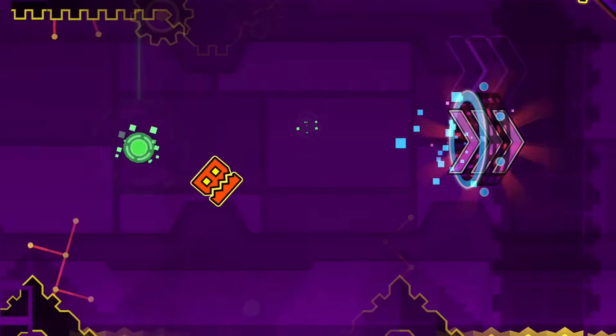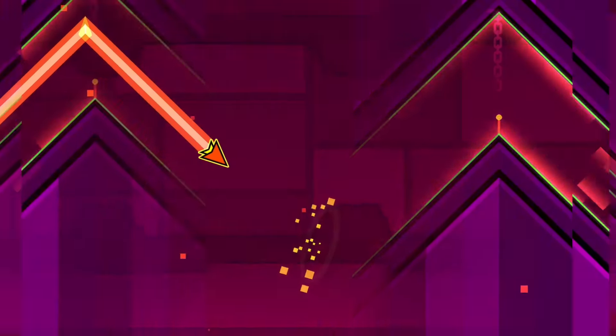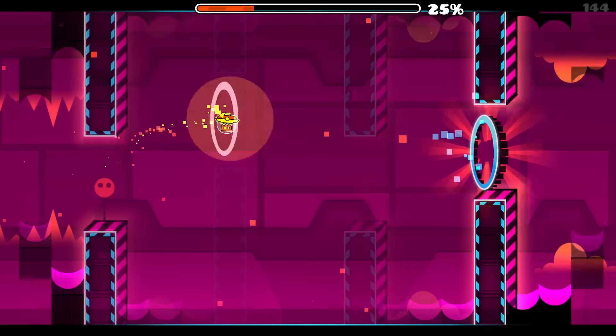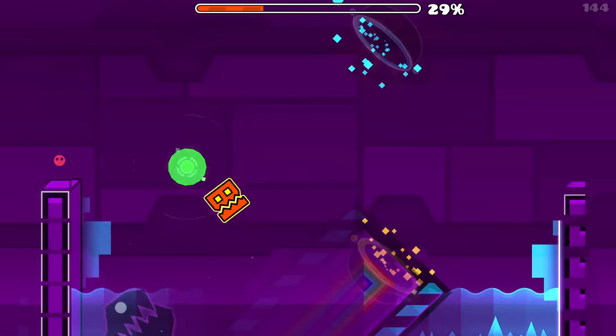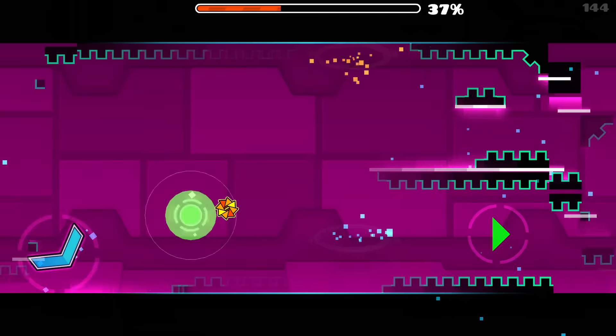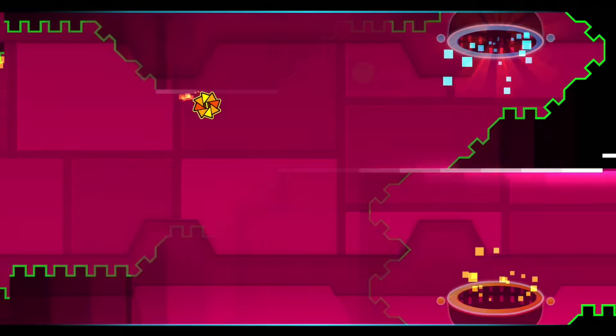This isn't just putting alpha triggers into the game. What it seemed like right there is that it made every object visible and then applied the invisible thing to it, because I noticed there were a few speed changes above the portal. So we might uncover a few of RobTop's secrets. I'm just completing Deadlocked as a warm-up here.